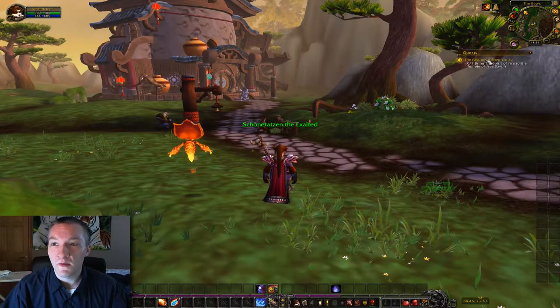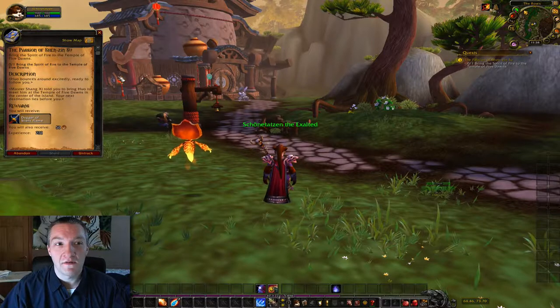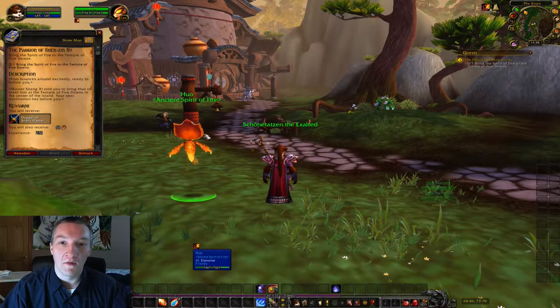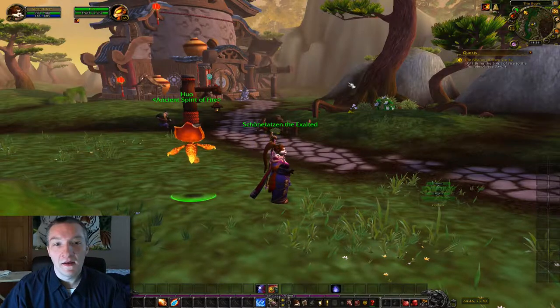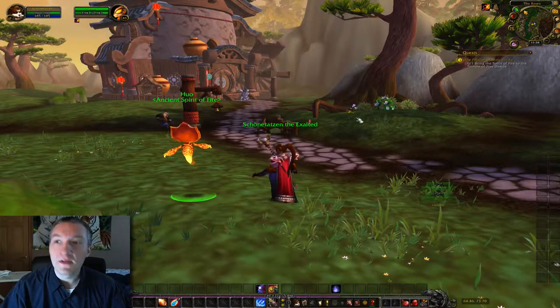The second thing you want to do is be on the quest Passion of Shenzhen Su, so that Huo is with you and gives you a buff. Huo's presence grants you faster movement speed, and you will be killing stuff very easily.